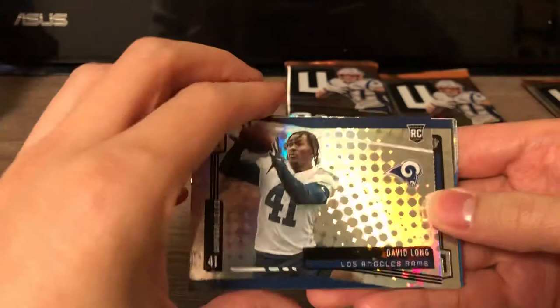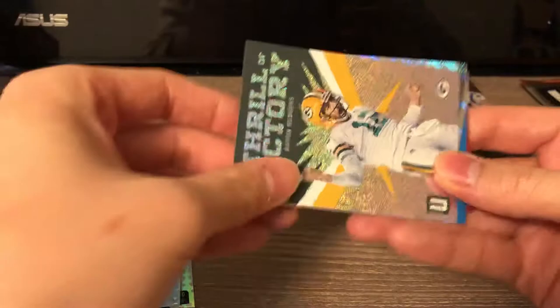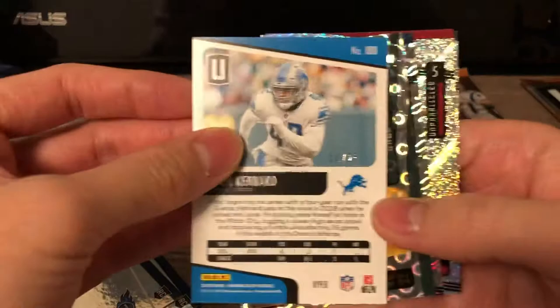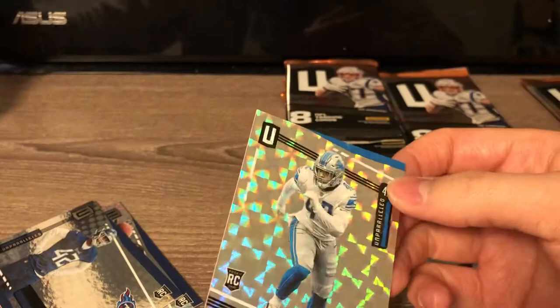Nice, right away we got a rookie card here. I don't know all the parallels so bear with me - I think this looks like a regular base one. Deandre Walker. These are super shiny cards - holy. Devin Kennard - I'm wondering if this is numbered. Oh, this is a super short print numbered to 25! Nice, very nice.